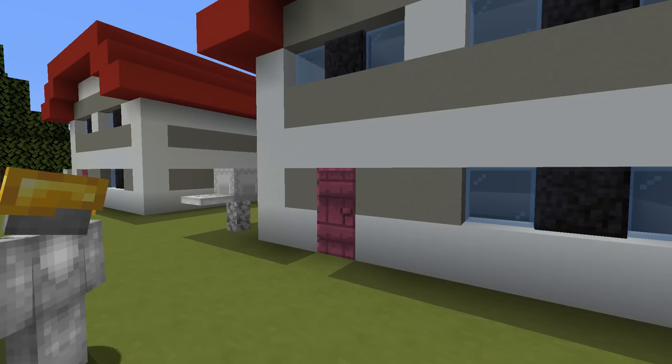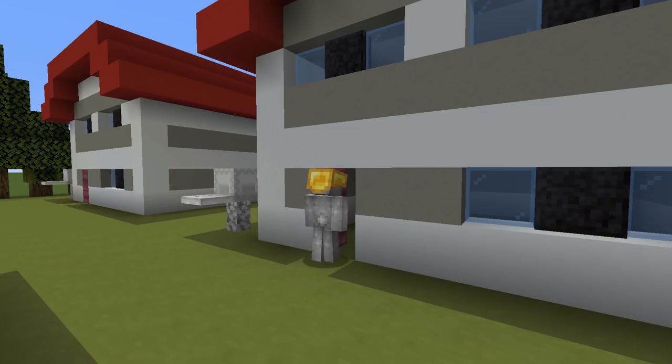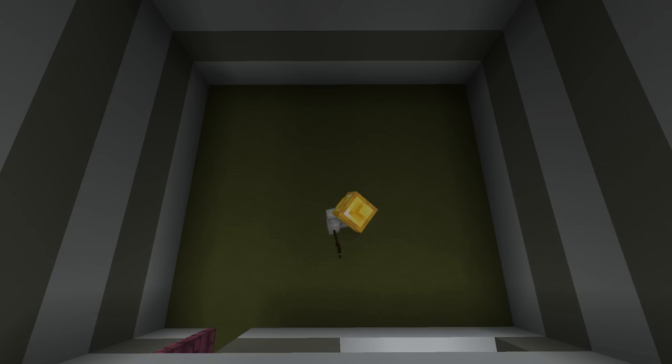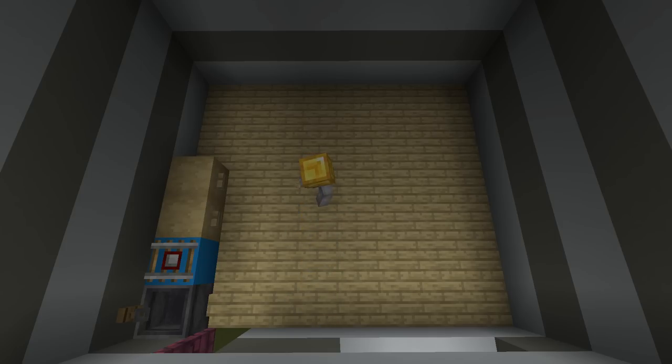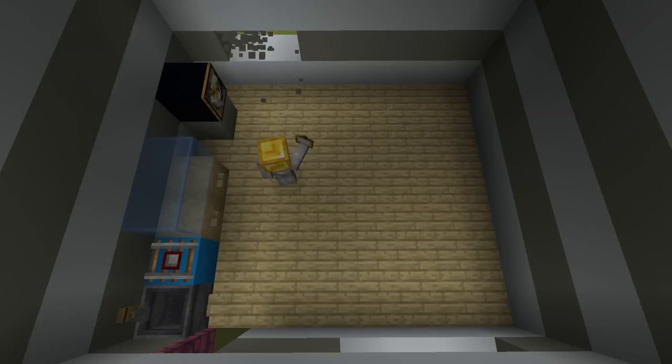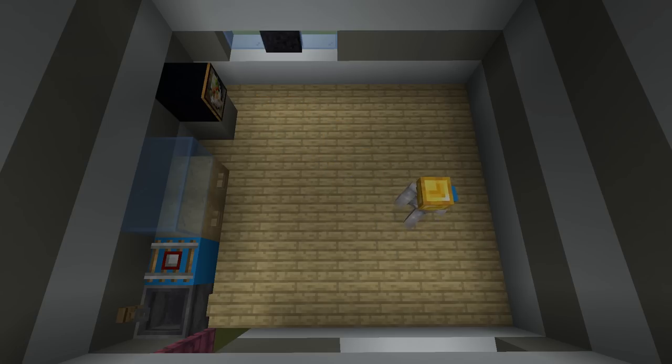Moving on to the rival's house — this is where things get a little bit messed up. The rival's house inside is almost a carbon copy of ours, which is starting to get a little bit crazy. The only difference, other than the fact that there is not a second floor — I have no idea why — there is a painting instead of a staircase. That's the only difference. That is insane.